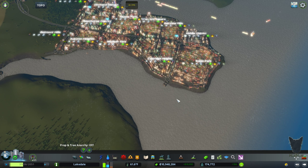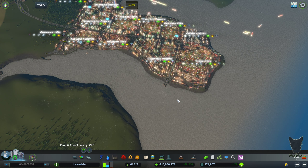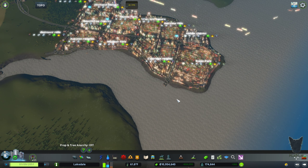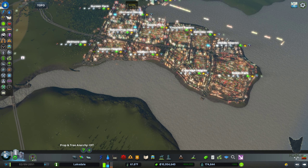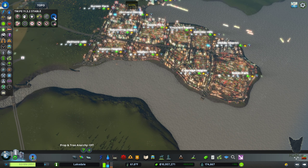Welcome back to some more Skyline Saturday here in MuttMutt's game room. I had said something at some point about showing off one of my biggest cities - just shy of 175,000 population. We've got 87% traffic flow, and I believe that is with despawning turned off.